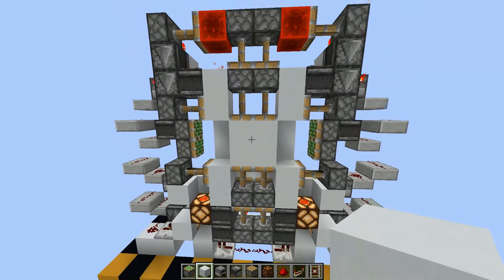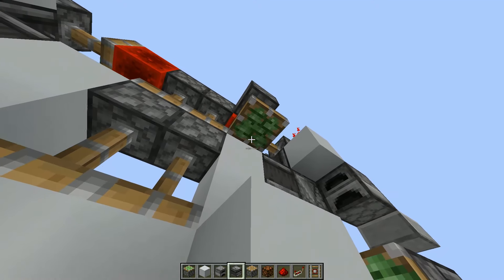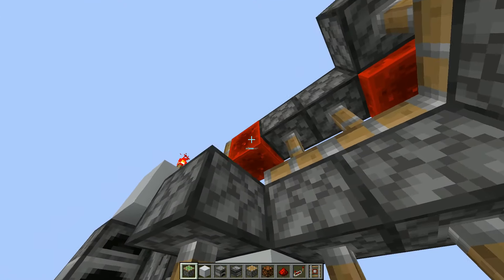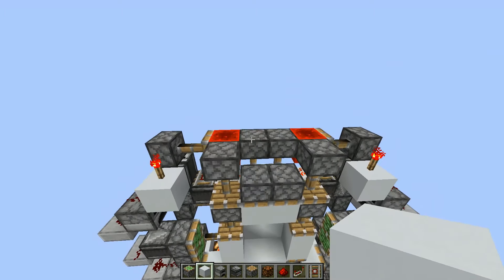Now put down your pistons like this, and you can put blocks on the faces. Also put the other pistons like this, and finally also two pistons like that.